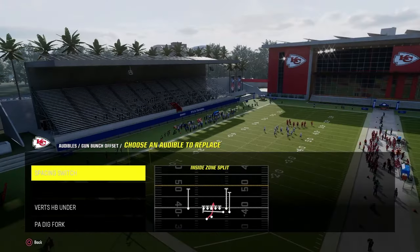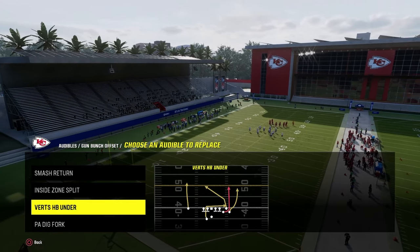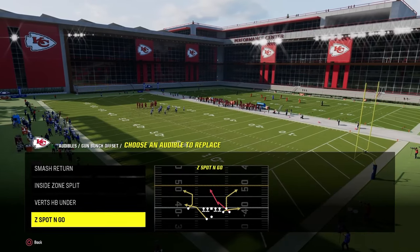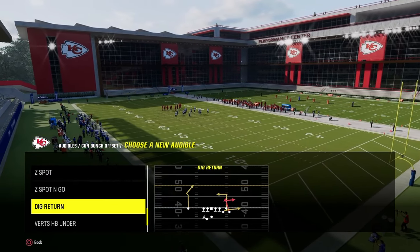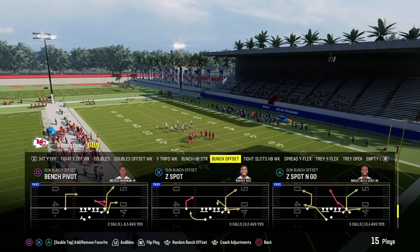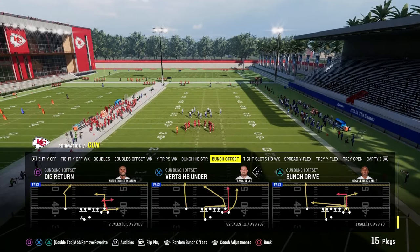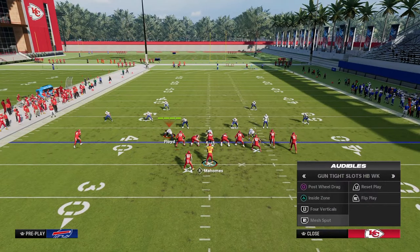The cool part about this gun bunch in the Cincinnati Bengals Offensive Playbook is it has plays like smash return, verts halfback under, PA dig fork, and some other really underrated plays such as Z-spot and go, and corner out dig return. It's a kind of underrated bunch that a lot of people are sleeping on. I love to come out in verts or whatever — a quick snap bunch play — and then audible into the offense.